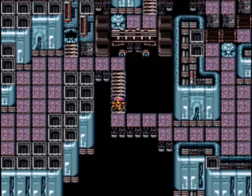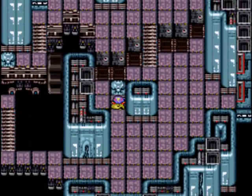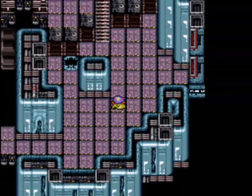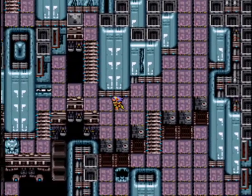Welcome back to Let's Play Final Fantasy IV. We are in the Giant of Babill, and I got the bright idea to give Ed the Thunderclaw. It's worked out pretty well so far — good thing I kept it in my inventory.